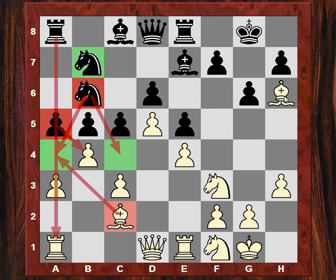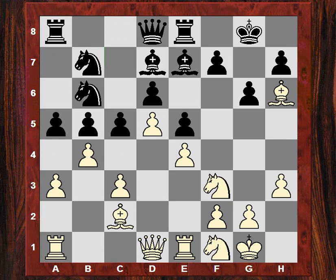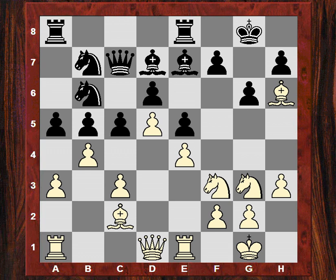Bishop d7 and now Ng3 — the traditional sort of place for the knight, eyeing that sensitive f5 square, one of the favourite squares for attacking. So Qc7 unveiling potential c-file pressure and implications, maybe a battery as well, and the threat of cxb4. So Bd3 getting out of the way on the c-file, putting more pressure on b5, maybe encouraging black to release the tension on c4.